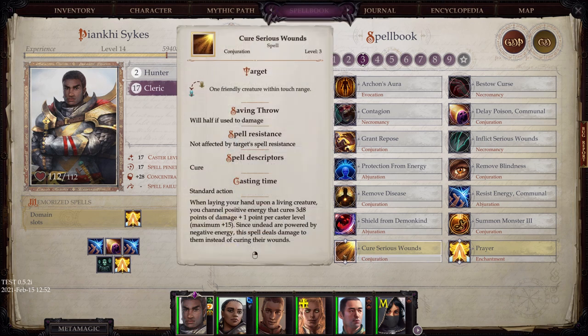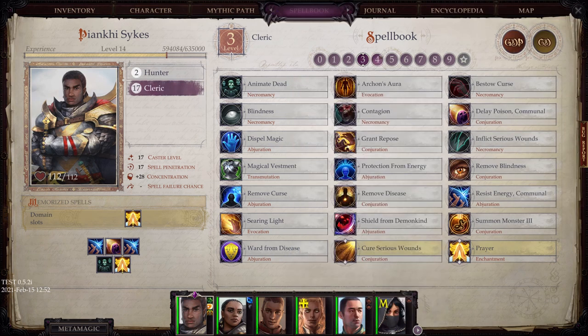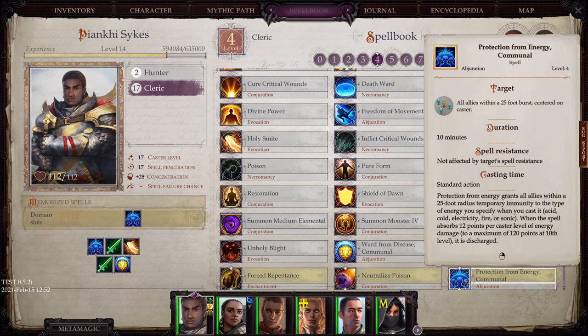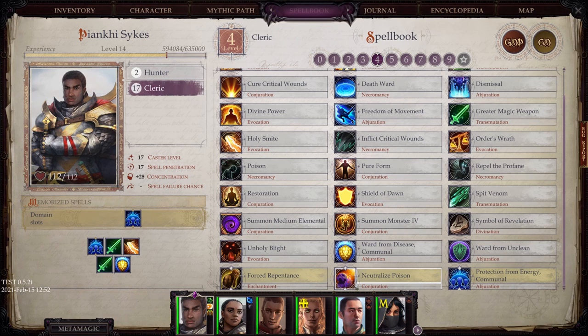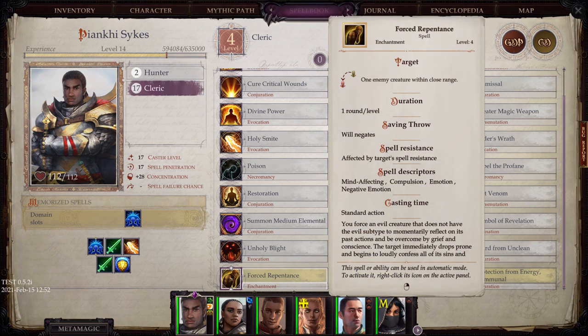At spell level 3: Cure Serious Wounds, of course very powerful. And Prayer, which gives a small luck bonus to attack rolls and damage rolls — very useful at the time you get it. Protection from Evil Communal, obviously very powerful especially if you know what type of energy you're dealing with. Neutralize Poison — poison is nothing to play with in this game. And Force Repentance, which I never used but based on the description can be very powerful depending on the situation.